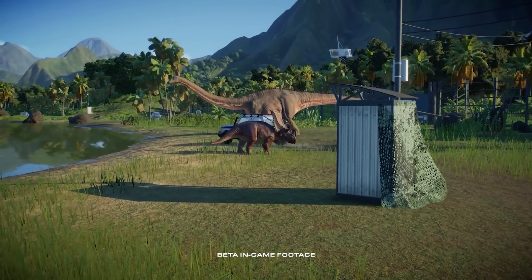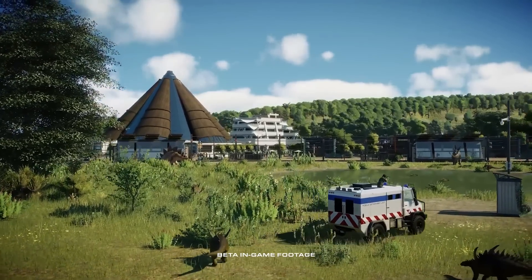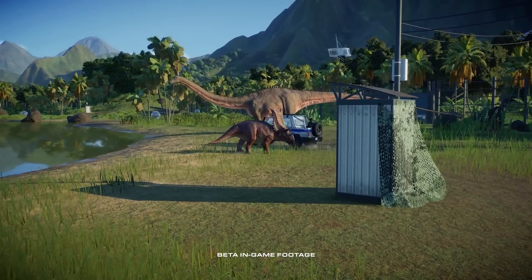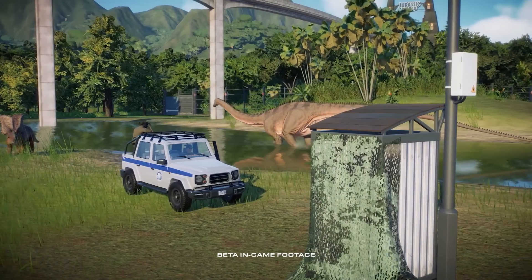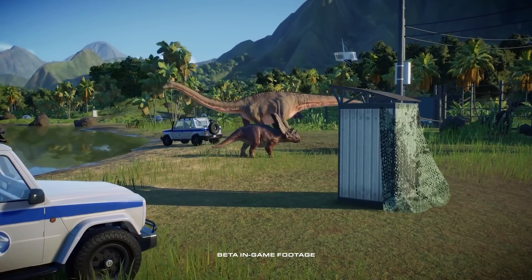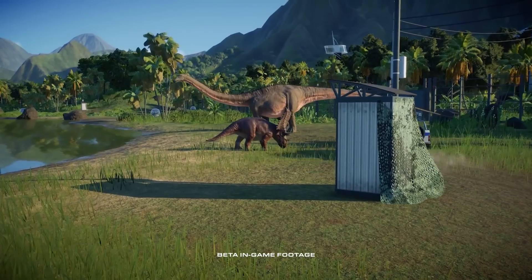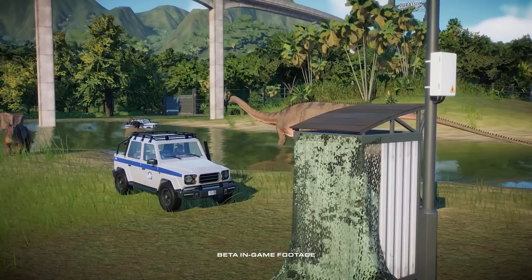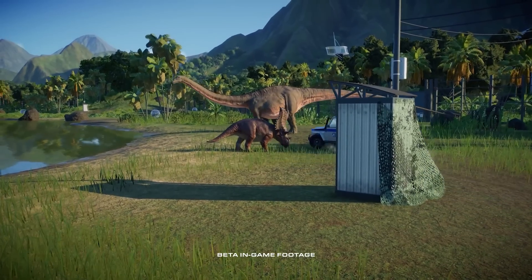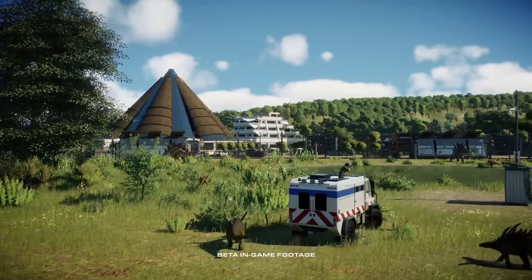We got a better look at some of the dinosaurs we already knew would be in the game, like Chasmosaurus, Gigantspinosaurus, Diplodocus, and the Indominus Rex — all looking lovely. The Chasmosaurus and Gigantspinosaurus do look a bit small. I'm struggling to remember their size from the first game, but I'm getting a lot of messages on Discord saying the same thing. Maybe they're going for more realistic sizing, which could open up an avenue for more variation. Let's not make everything huge — maps should be huge, not every single dinosaur.